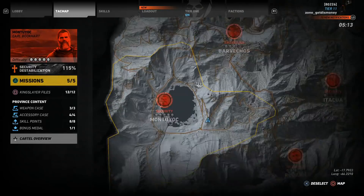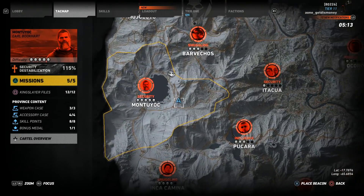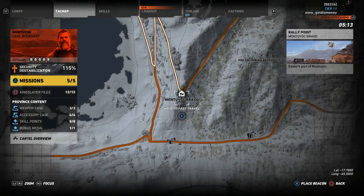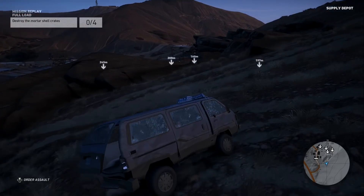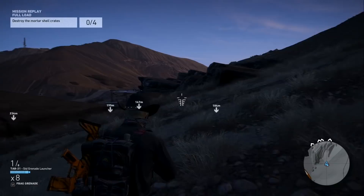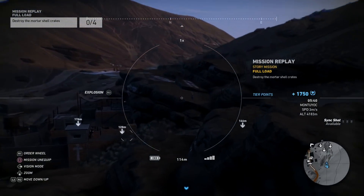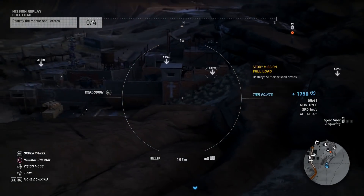For the second solo challenge, keep your difficulty on extreme and then start the mission called Full Load from your map, then fast travel to the Montioc Bravo safe house. I believe it only took me around two minutes to complete this mission. As soon as I got there from the east, I pulled out my drone and used the spotting feature, and sync-shot a couple of the enemies that were near me.